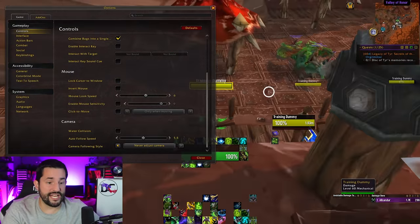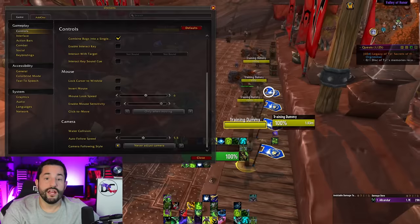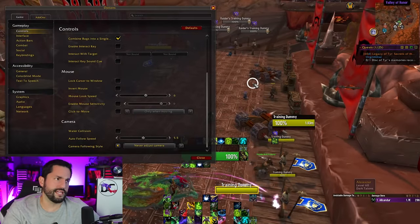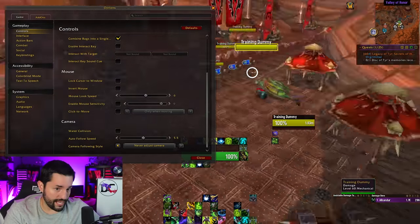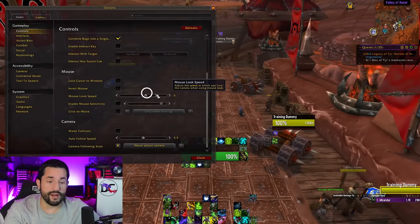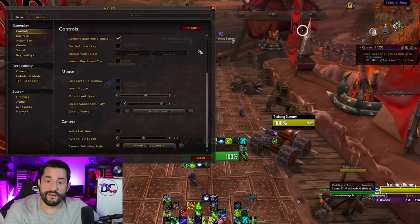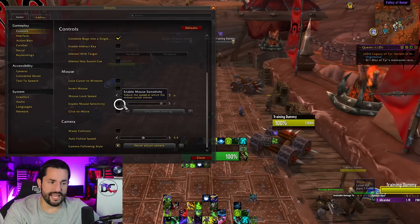Mouse look speed changes how quickly you turn the camera when you move the mouse. How I look around — and hopefully you do the same — is I right-click and turn. That's how you should be turning, and that's what this affects the speed of. I don't have it be too crazy fast; six is fine for me. Mouse sensitivity is how fast the cursor moves — I have it set to the same speed as my regular computer.